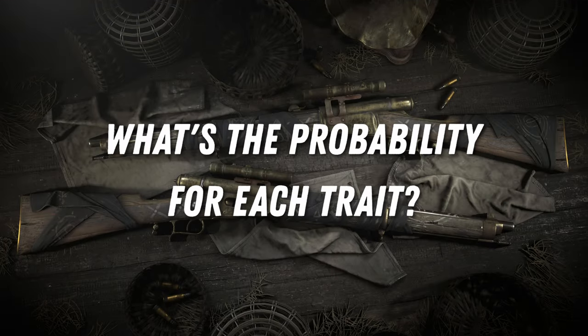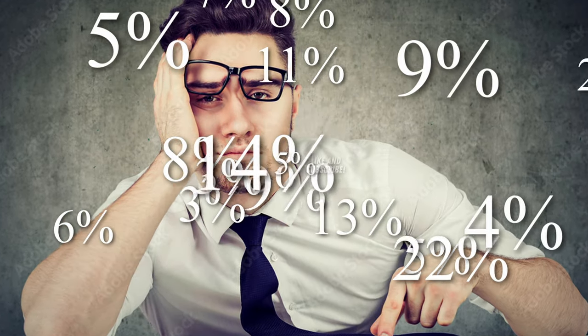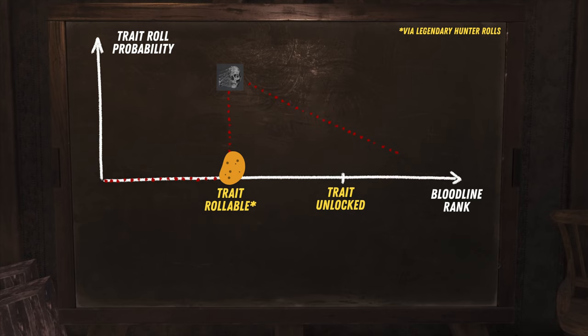So what's the probability for each trait? Generally speaking, once you have reached the BR of a trait, your chance of rolling that exact trait will drop, because leveling up your BR unlocks more traits the game can choose to give you. Conversely, your chance of getting a specific trait will be highest just as soon as you are able to roll it on a legendary hunter, because there are fewer traits in your pool at that point from which the game can pick.